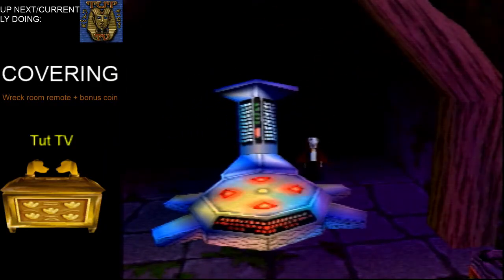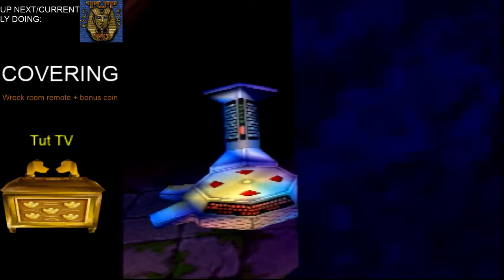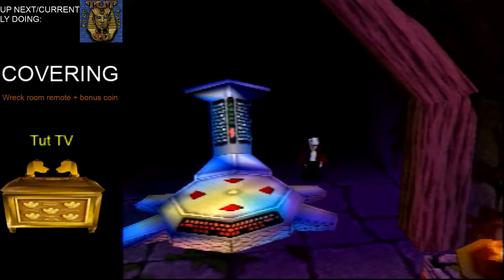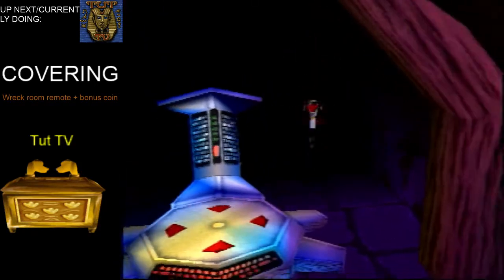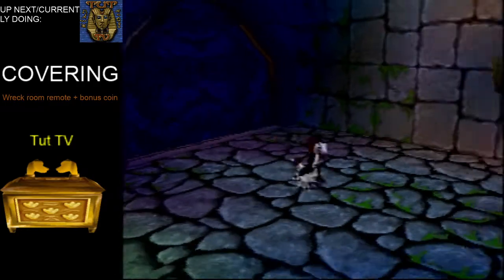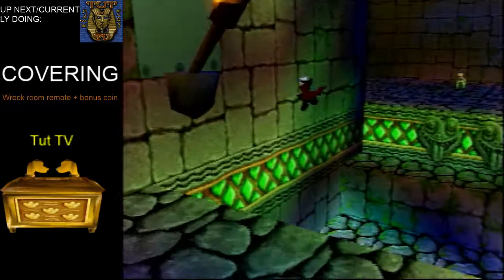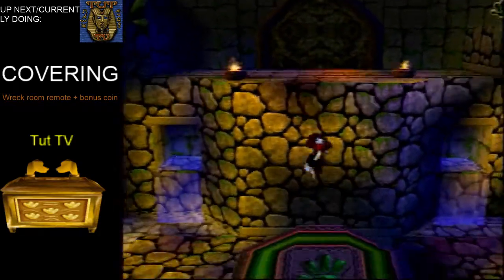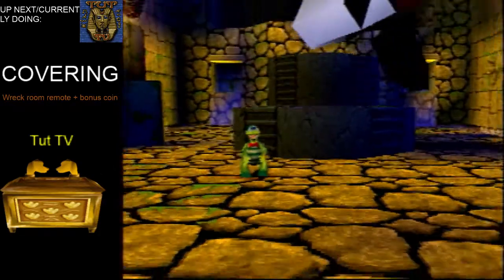What this right here is, is a teleport. This will bring you back to where we first entered when we started a new game. There should be a remote on here, but once again this is a completed file so I don't have it because I've already collected it. You want to collect it, go through this wall, and then just follow what I do.